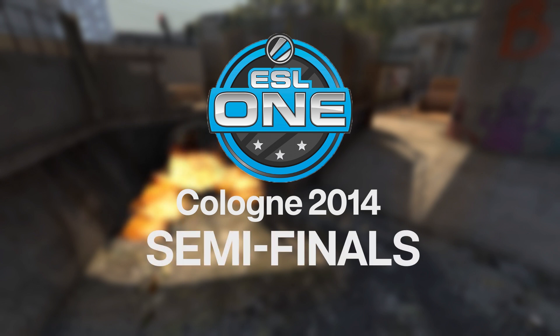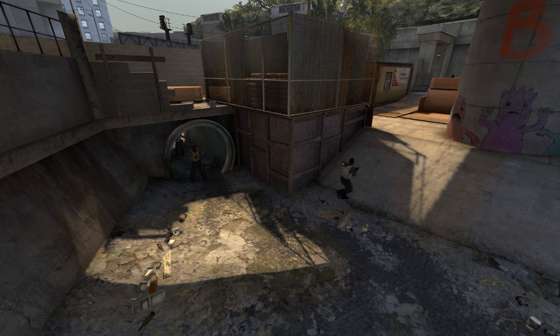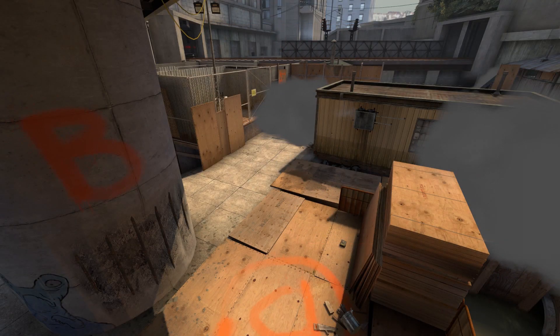For starters, let's refresh our memory on that match. ESL 1 Cologne 2014 Semi-Final: Fnatic vs Team Dignitas, 14-14. Team Dignitas is attacking B-Site, which has been fortified by Fnatic. Even after losing 2 players, Dignitas still manage to plant a bomb and take JW out.